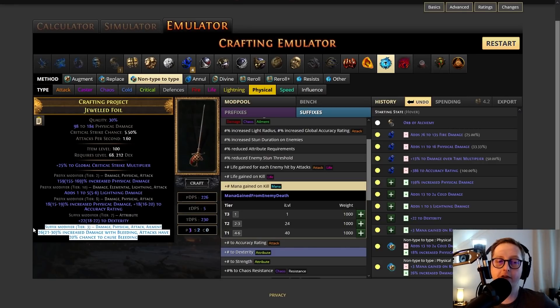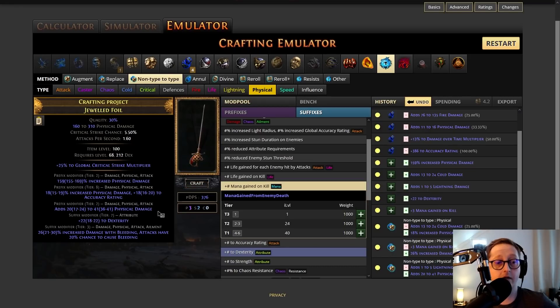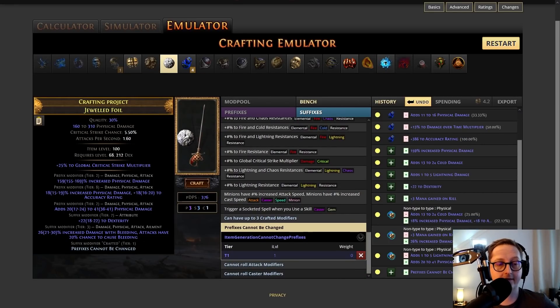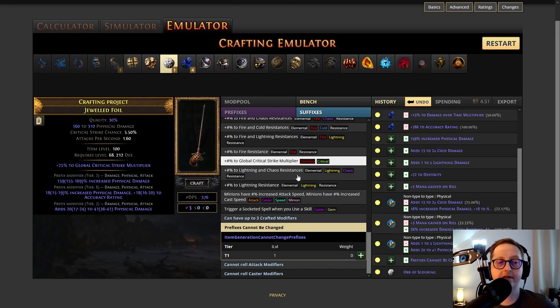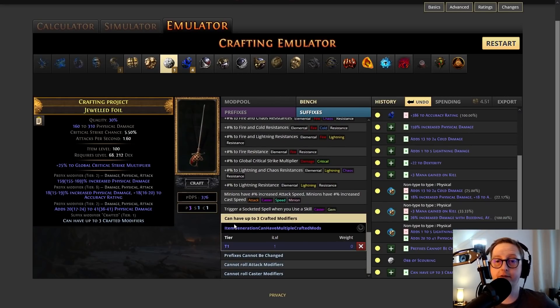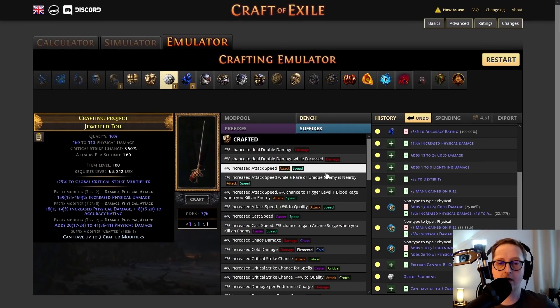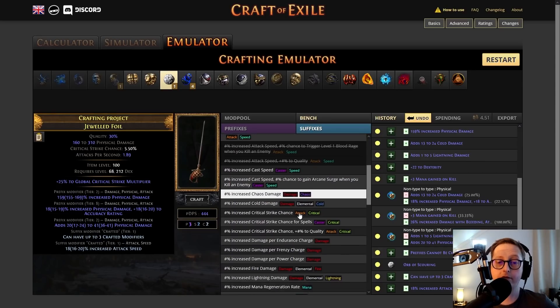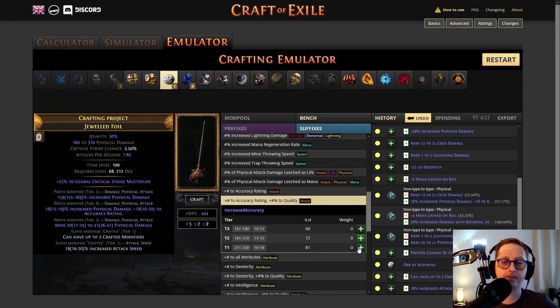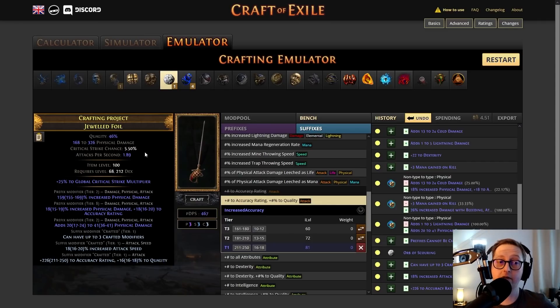This is one of the phys suffixes that we can get, but we can just hit it again and — wow — we got tier two flat. That's really good. Now, if we wanted to finish this thing off — let's say this is fairly early on in league — prefixes cannot be changed. Scour off our bad suffixes, and then we could multi-mod it. We would go 'can have up to three crafted modifiers' and craft on attack speed and also quality and accuracy rating or quality and strength. Quality improves the base physical DPS, so now we've got a pretty great sword, but it's not finished.